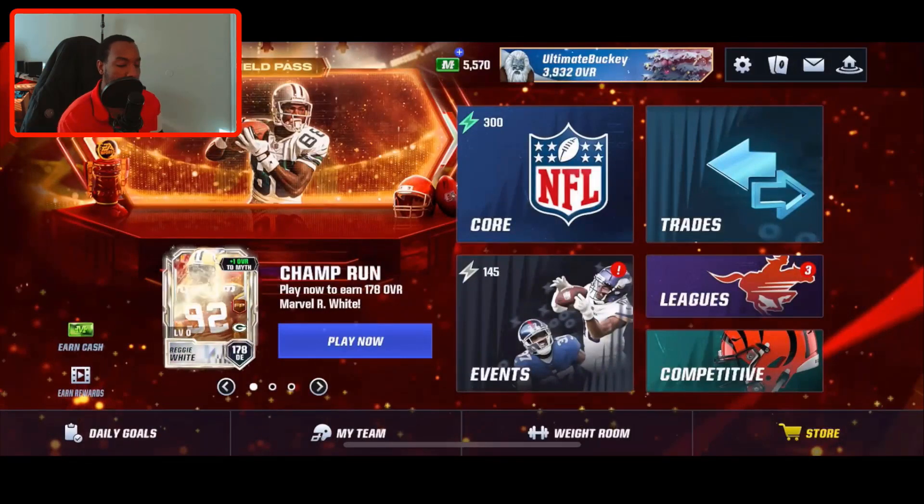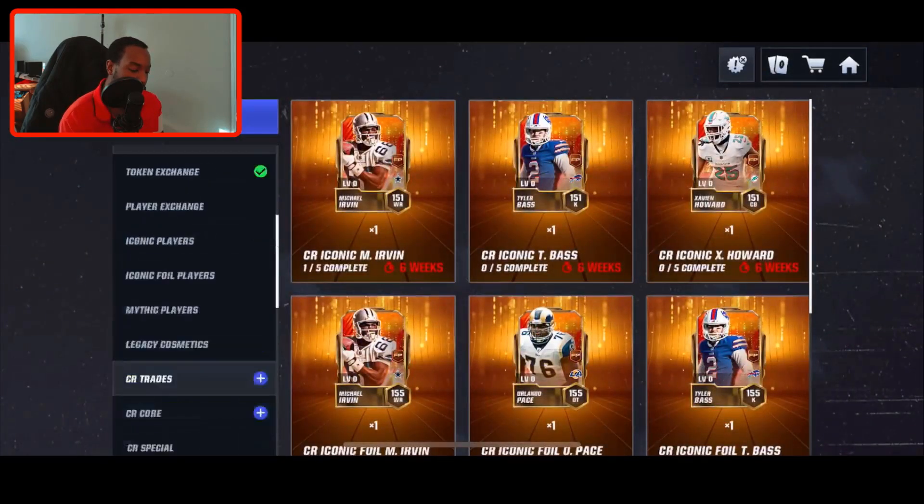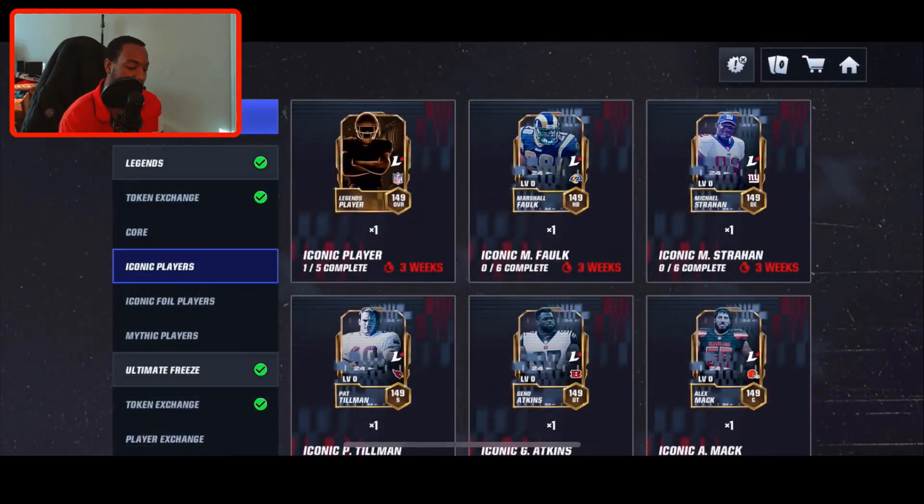When it comes to the Legends promo, I'm still grinding through it. This promo is definitely tougher than the last one — I only have one epic player toward the iconic, but we still have about a week and some change left, so I'm still looking to get two iconics no money spent. Let me know in the comments how close you guys are to claiming your first iconic and which iconic you want to add to your team. That's going to wrap it up — if you enjoyed, click that like button, subscribe, and I'll see you guys next time. Peace.